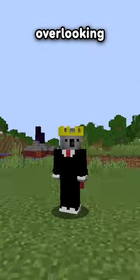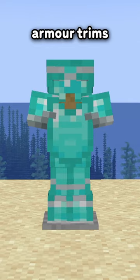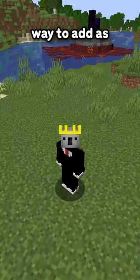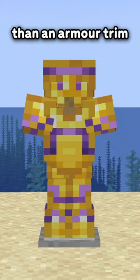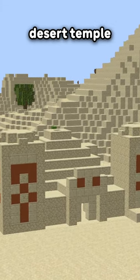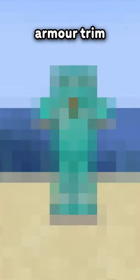However, we are overlooking something really important: armor trims. How do you get armor trims? From exploring the world. So what better way to add treasure from archaeology than an armor trim? It could already be a used armor trim that they just swap from the Desert Temple to the sand, or we could get an entirely unique armor trim.